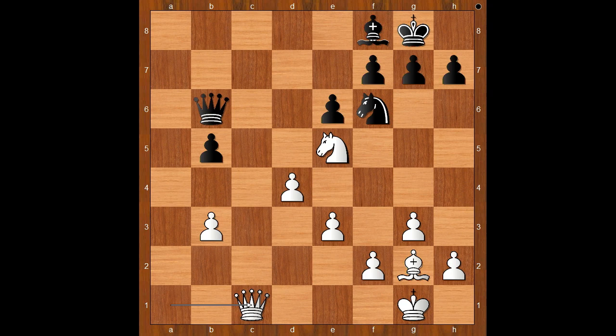White is intending queen to c8. How to stop that? Duda played queen to a7, but white replied queen to c8.